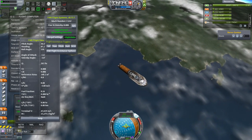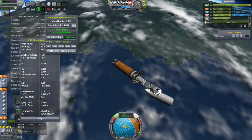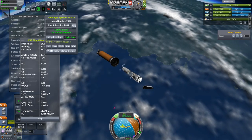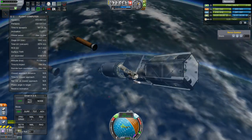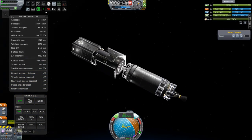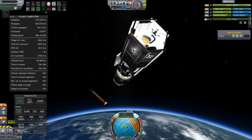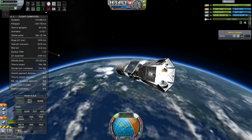Maybe we could continue and launch like this — I think we're going to make it. Excellent. Why don't we just pretend like nothing happened? We'll just decouple and throw off that one half of a fairing that still happened to be on there, and then we can deploy our pristine satellite. There's absolutely nothing wrong with this whatsoever.